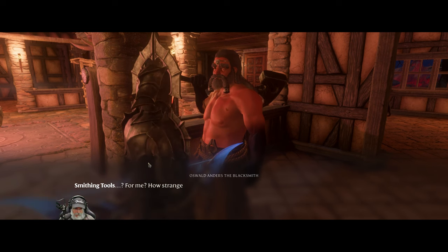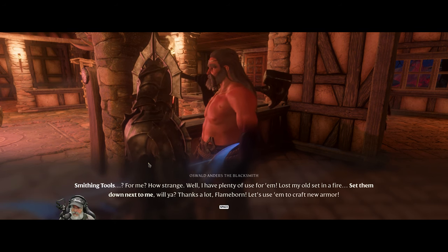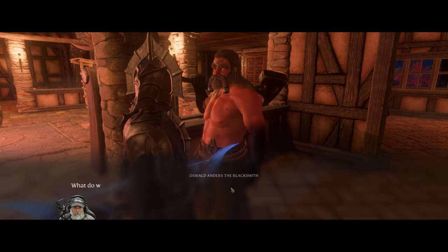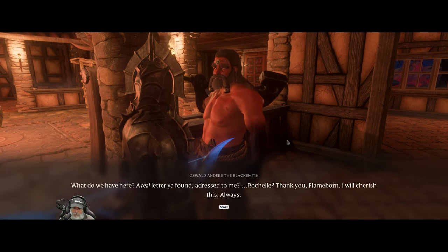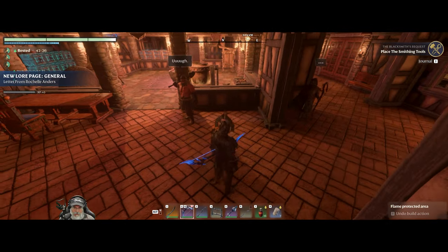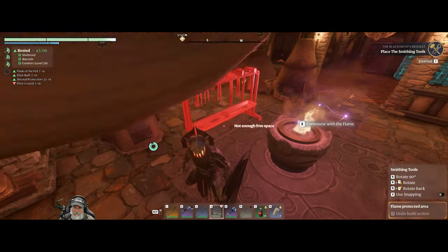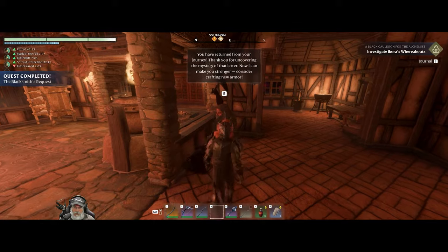Back at base: 'Mystery solved - smithing tools for me. How strange. Well, I have plenty of use for them. Lost my old set in a fire. Thanks a lot, Flame Born - let's use them to craft new armor.' He did tell the truth about losing them in a fire, but didn't mention it was his daughter who did it. 'A real letter addressed to me from Rochelle - thank you, Flame Born, I will cherish this always.' He'd never seen that letter before - oh, that's really cool. Let's set up his tools right here next to his station.